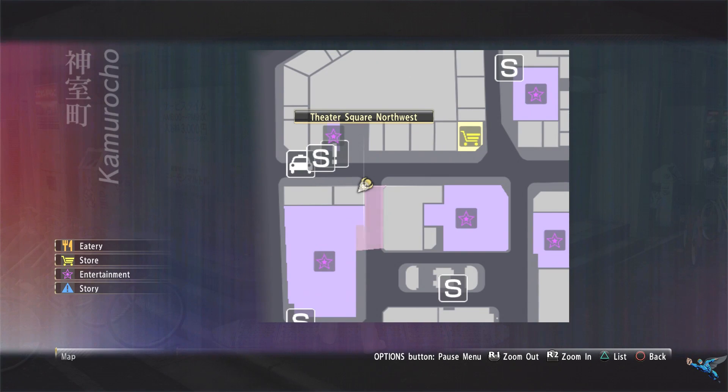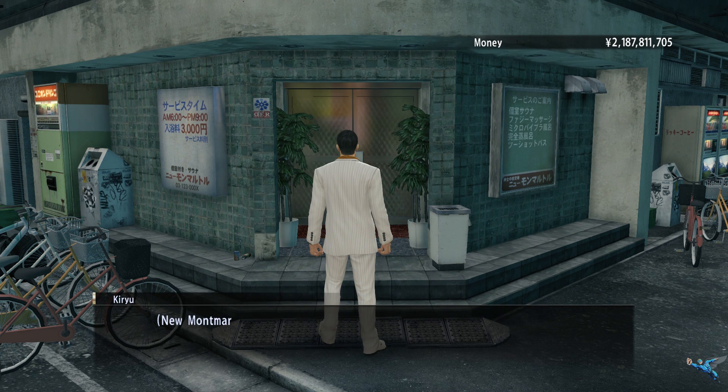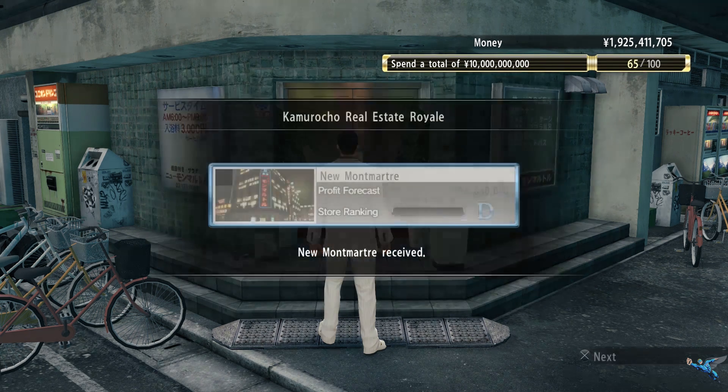If you wrap all the way around from the last place you just bought, you will run into another area you can buy — it's a massage parlor. It will set you back 262 million and increase your percentage of the area by five percent. It's pretty close to the mock bowling alley.